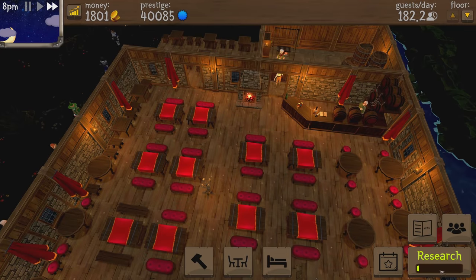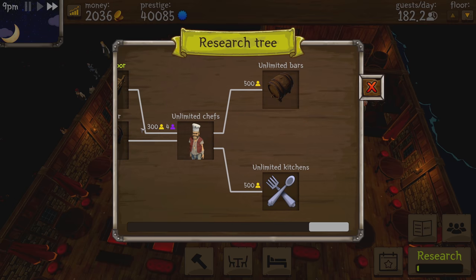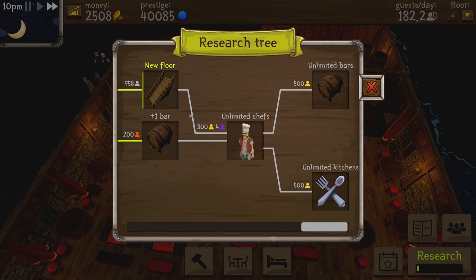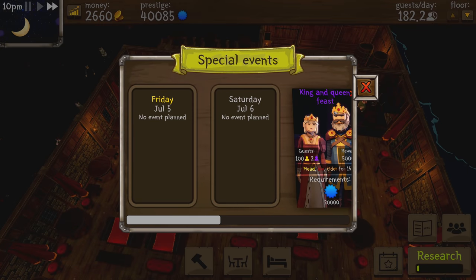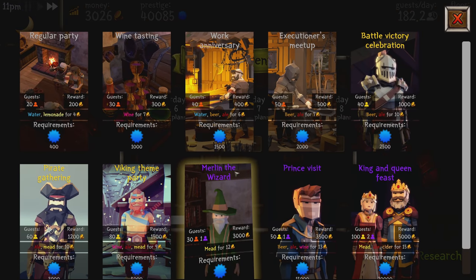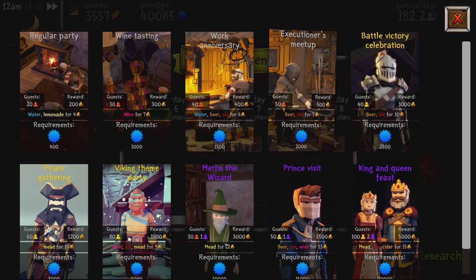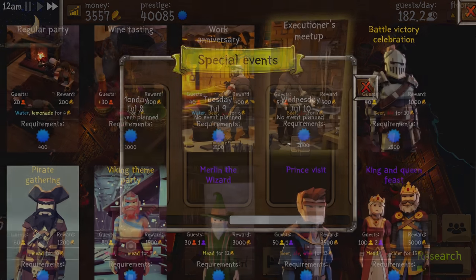Inviting the king and queen to a feast gets me unlimited chefs — that's cool. Then there are unlimited bars. Wait, can I bypass the plus-one bar and go straight for unlimited? No, you need the plus-one bar to unlock unlimited chefs, so I'll need orange guests for that. For the orange events I've decided to do Merlin instead of the executioner's meetup — it gives less progress but the money is way better.